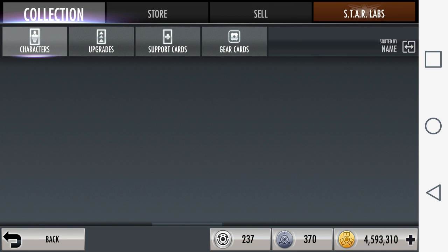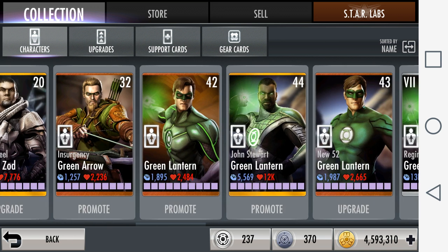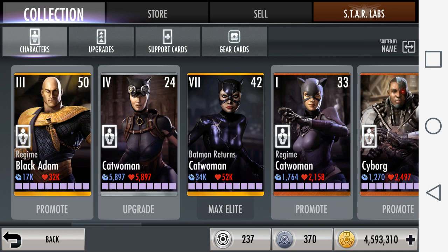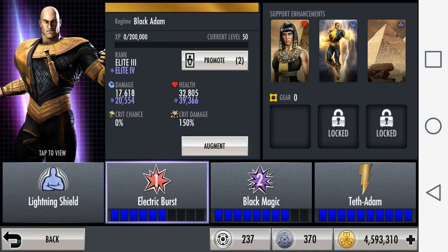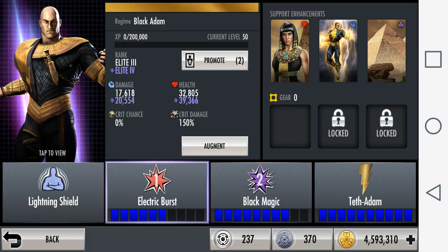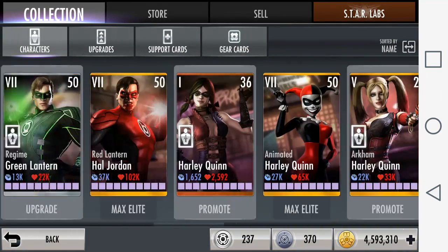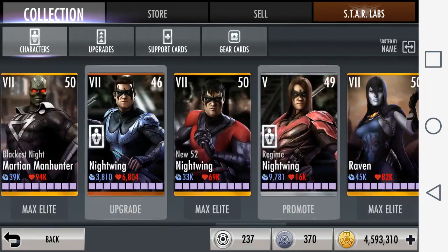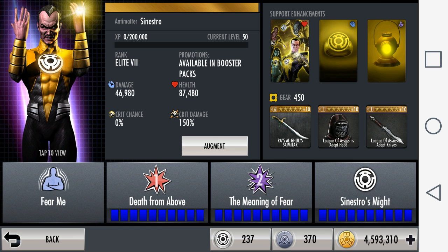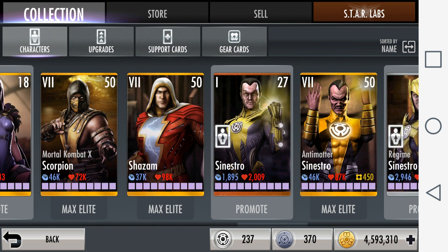Another great counter against Sinestro is Regime Black Adam. His passive is called Lightning Shield — when Black Adam tags in, he has a shield that damages the opponent, and for any specials used against him, twice the damage is reflected back to the attacker. So if Sinestro uses his Special One against Black Adam, twice the amount of damage is reflected back. Sinestro's first special does 31,006 damage, so if countered it will deal 62,012 damage back to Sinestro — knocking him out in just 2 or 3 hits if Black Adam keeps tagging in.